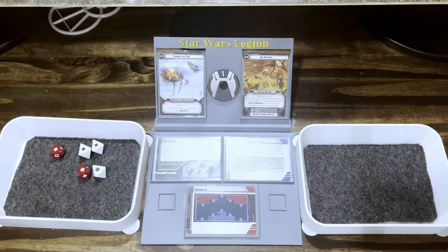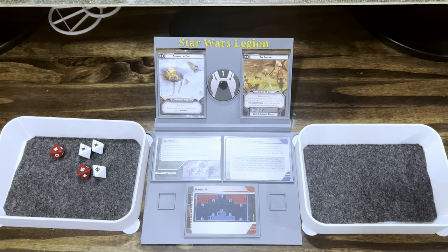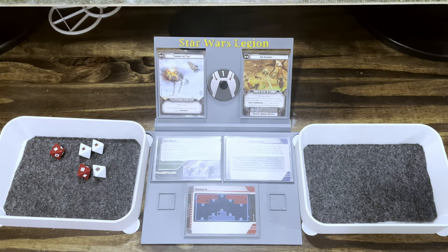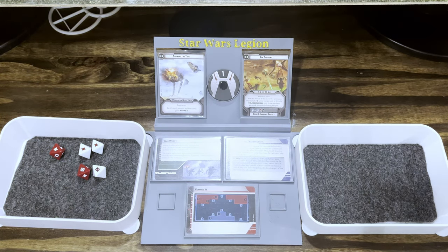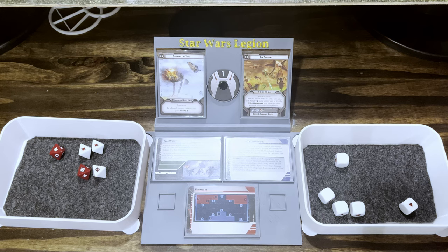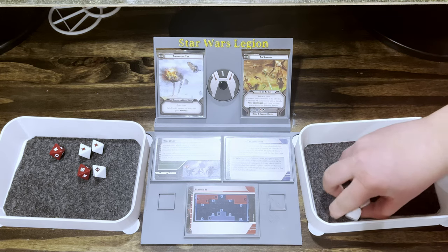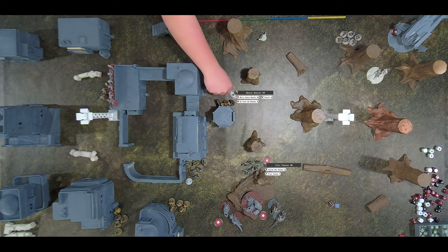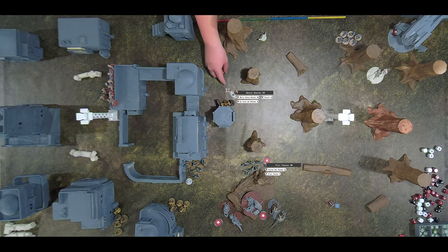Surges go to crits or hits? Surge to hit. So five saves. They have surge to defend? For Wookiees, I don't think so — they have surge to hit. If he's got the shield ones, then they do. So can I remove one? There's one save. He does have shield Wookiees. There are three wounds apiece, so you take one down and two hits. Those five hits.